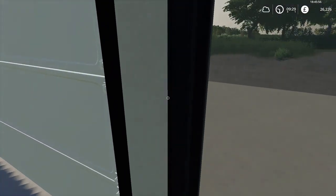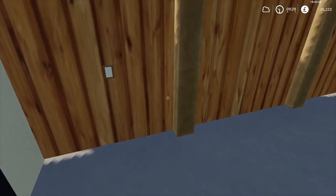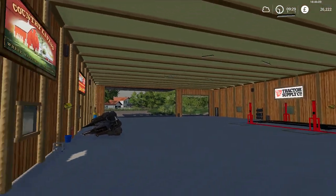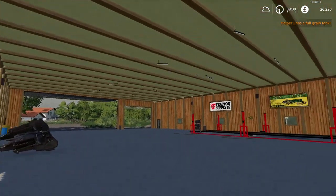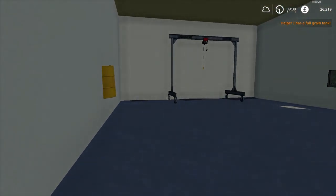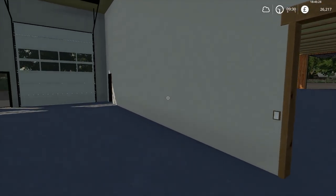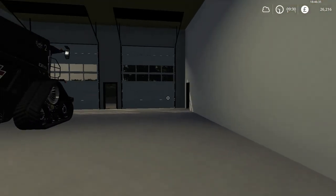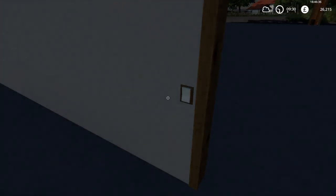The doors do open, and I know the lights work. It sounds like a double click but the lights do actually work. I might have got a switch for it — there's the lights, there we go. So as you can see the lights come on. Very nice.